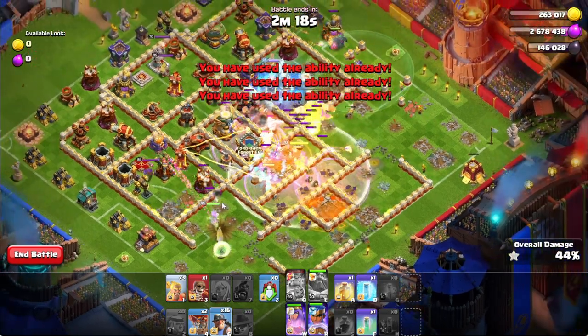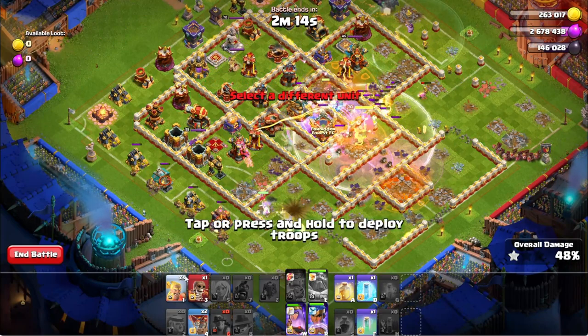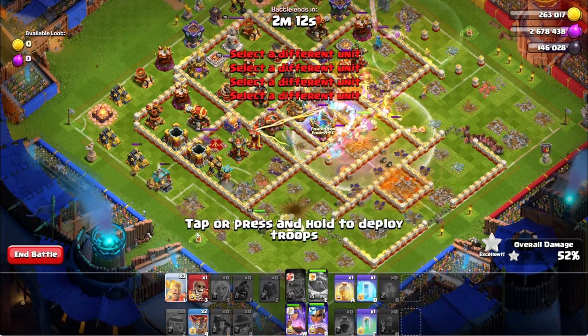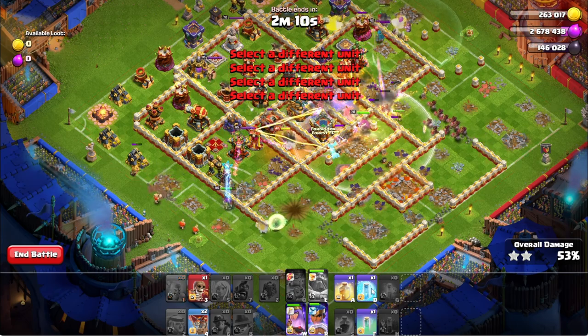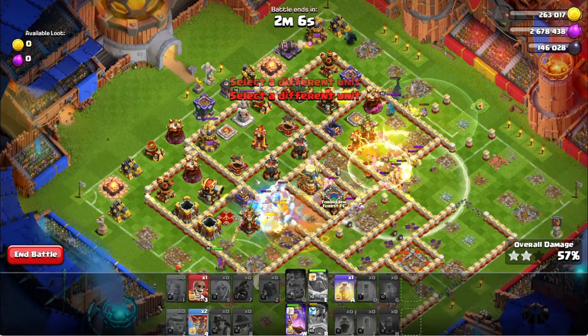This is an important part — you're gonna want to rage your troops through the center of the base and activate the Grand Warden's ability so you survive the first Eagle Artillery hit. Then send the bunch of hogs coming out of the siege barracks.